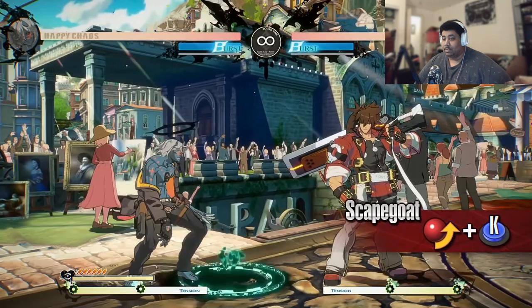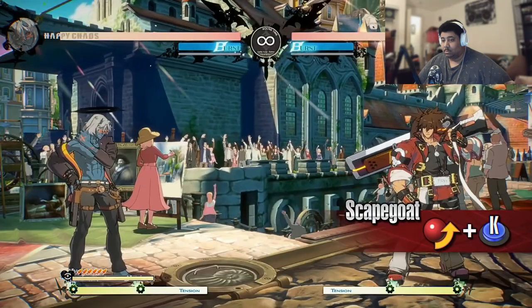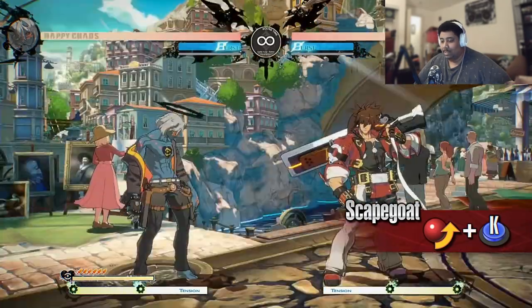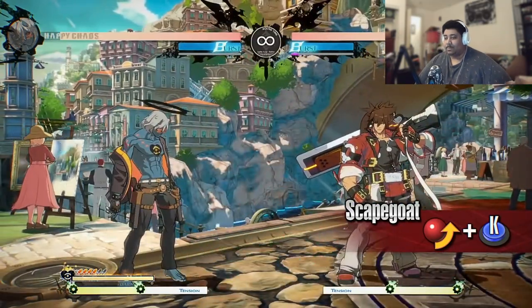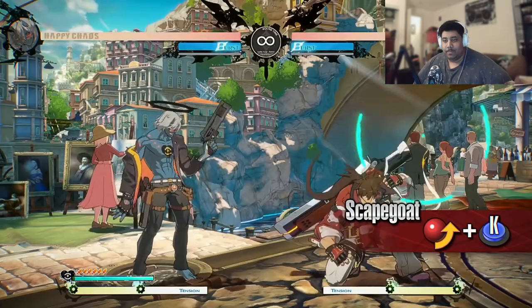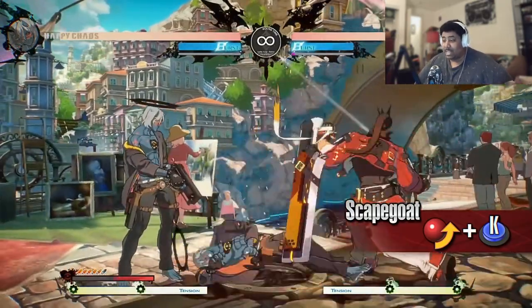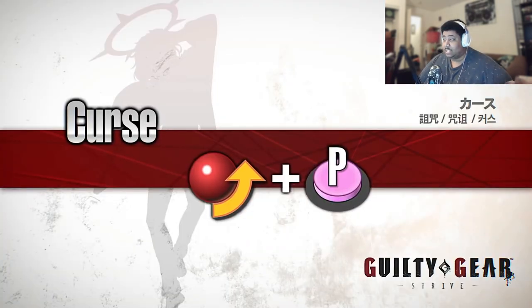Scapegoat. God damn. Chaos summons a double of himself while retreating backward. Placing this double costs a small amount of health. The double will vanish after a set amount of time or after taking a hit. So does the double eat a hit? This allows you to prevent the opponent's approach. He shot that shit hella fast and missed the first couple shots — so you really do have to let it target first.